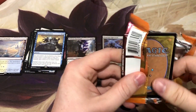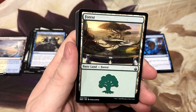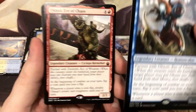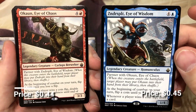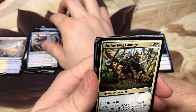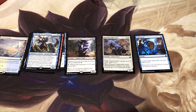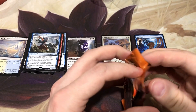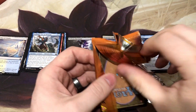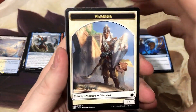Doubling Season and Mycosynth Lattice — those are the top cards right now. We got another dual partner pair: Okaun and Zndrsplt, the Coin Flippers. Love that coin flip mechanic. I do have those guys as a commander — I have the Zndrsplt/Okaun deck. Eric Williamson, a patron of the channel and a supporter of all good things in the Magic world, actually sent me a foil copy of both, so I even got to foil it out. Thanks again, Eric.